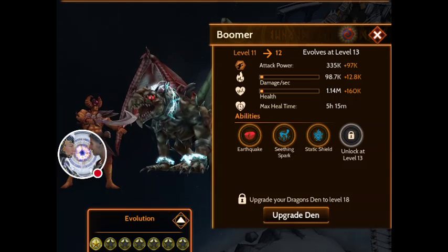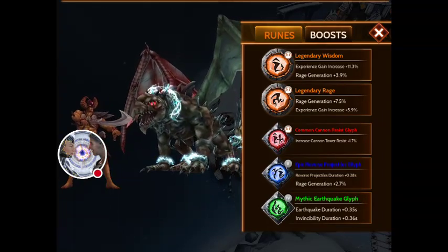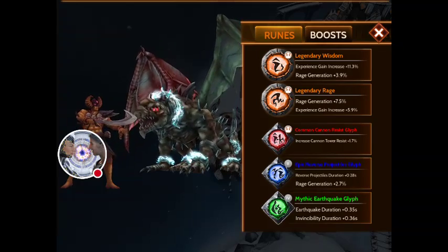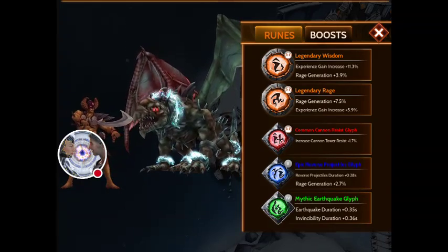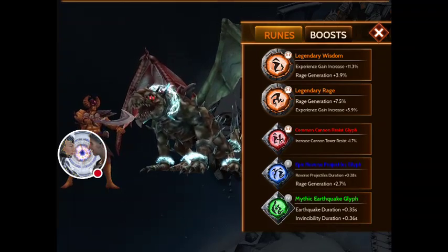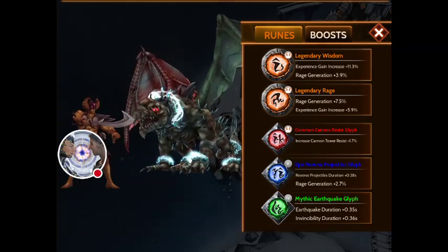Notice the earthquake ability? So if I put an earthquake glyph on here it'll work, but if he didn't have earthquake it wouldn't have worked. I have a mythic earthquake glyph on it, and notice that the earthquake duration is increased. It may not seem like a lot, but that is a lot - because you're flying constantly and that 0.35 seconds, a third of a second, is significant. As for the epic reverse projectiles glyph - I see why I did it. It gave rage generation of 2.7%, which added to my rage generation from my runes. So it wasn't completely stupid.